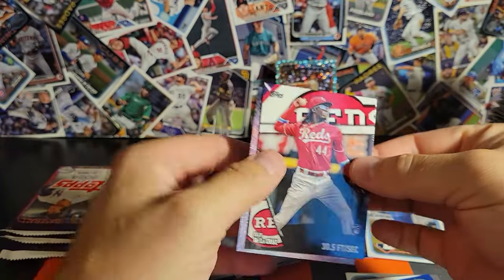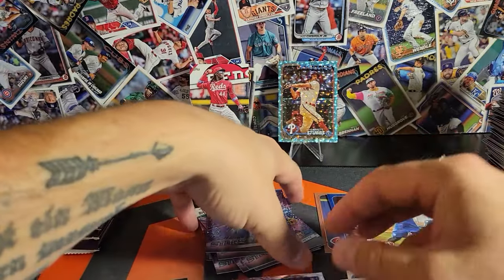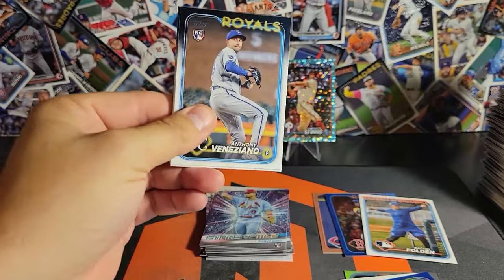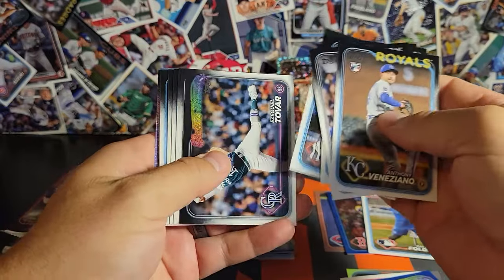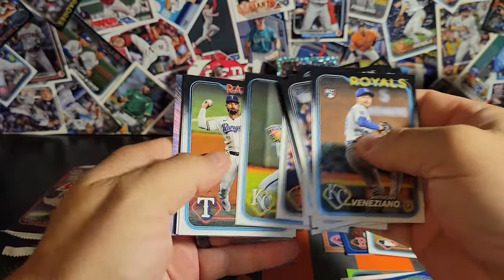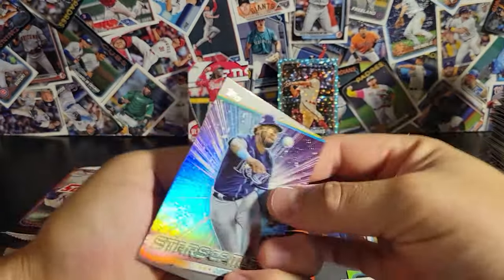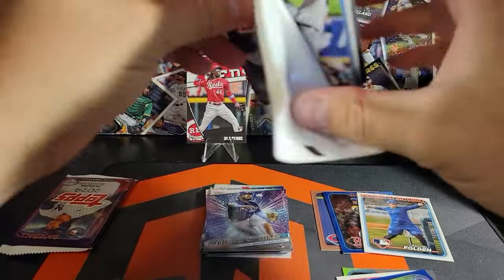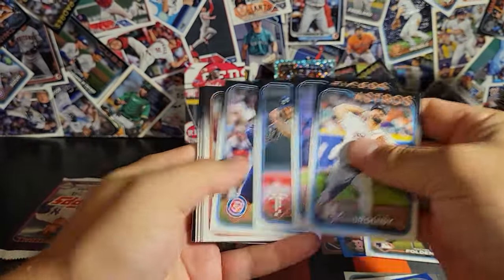There's an Ellie — we'll take that. Just an insert but it's an Ellie, so you know, put the guy up on the stand. Acuna! Alright, last two packs here — let's see if we can get some mojo. It's an absolute bomb here.